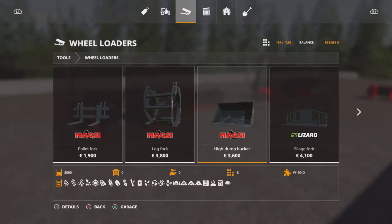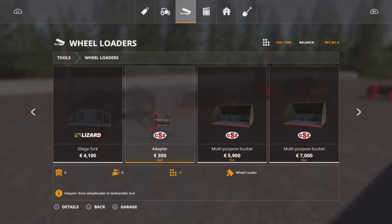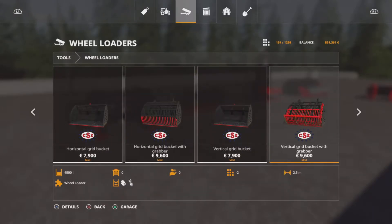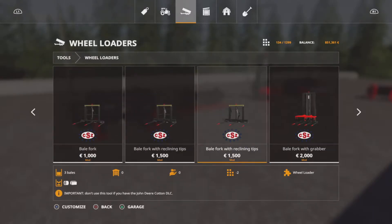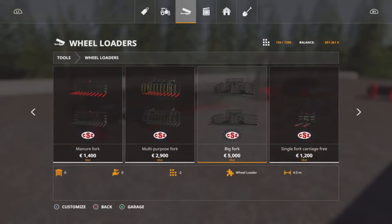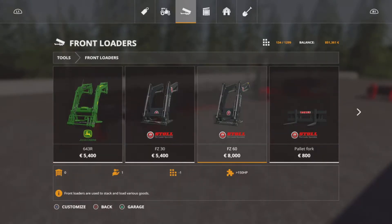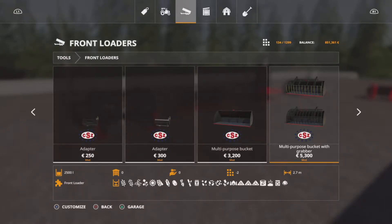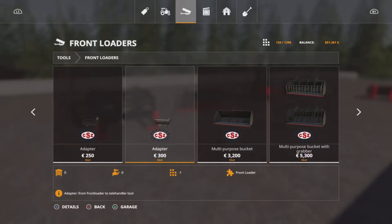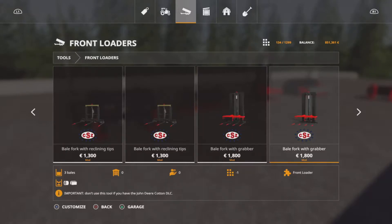Some of it's pretty much the same sort of thing — like the same sort of buckets — but they're specific to those type of machines you're using. If we skip past the standard in-game ones, as soon as you see the CSZ logo you can start seeing the amount of equipment: loads and loads of different types of buckets, bale forks, bale forks with grabber, bale handlers, manure forks, big forks, and it just goes on and on. We've even got adapters where you can use this adapter to go from a front loader to a skid steer tool, or front loader to telehandler. It's just amazing, the amount of things you get in there.